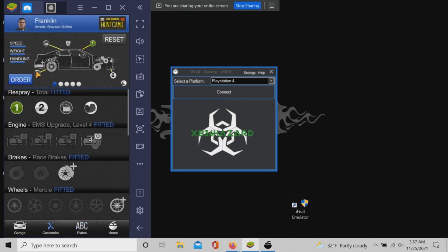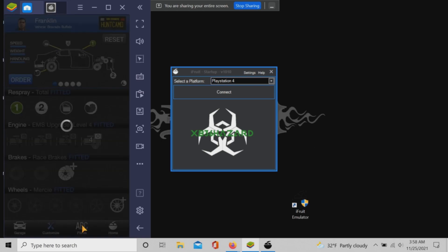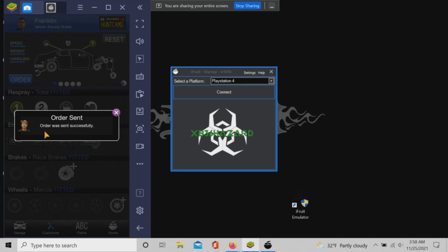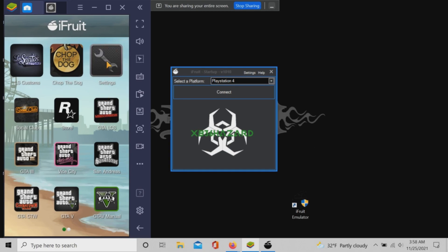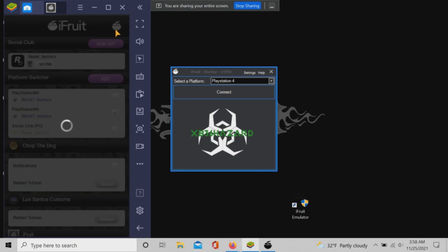Accept any and all alerts. Next, go back to Settings and switch the platform back to PS4. Go back to the home screen, then connect to PlayStation 4 on the emulator.